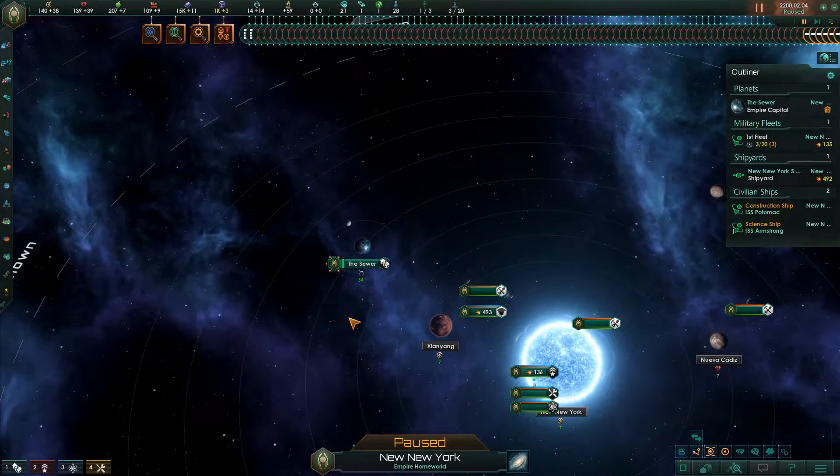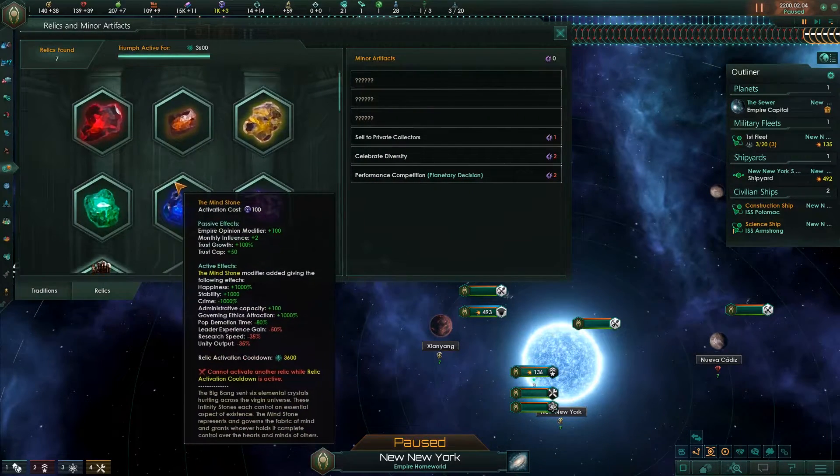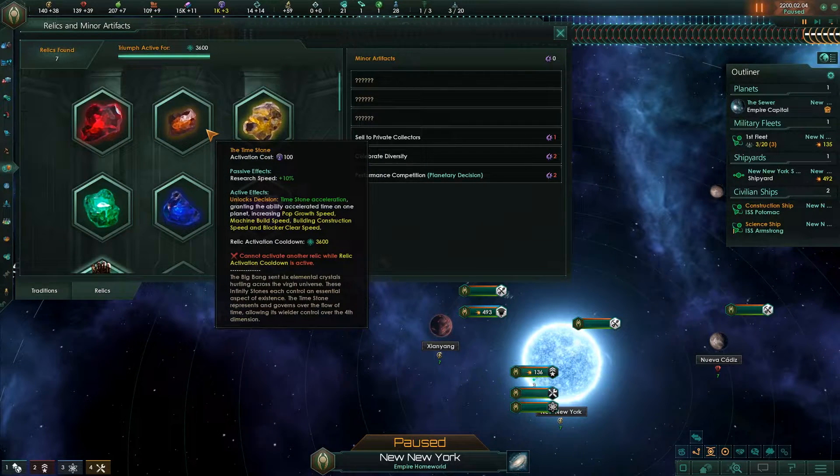I received a lot of questions from the last video. A lot of people were asking for the stones to do crazy stuff, and my answer is that I kind of want to keep the stones feeling like they're from Stellaris. I want them to be crazy compared to Stellaris relics, but I don't want them to be like you press a button, use a stone, and just create a gigastructure or anything.